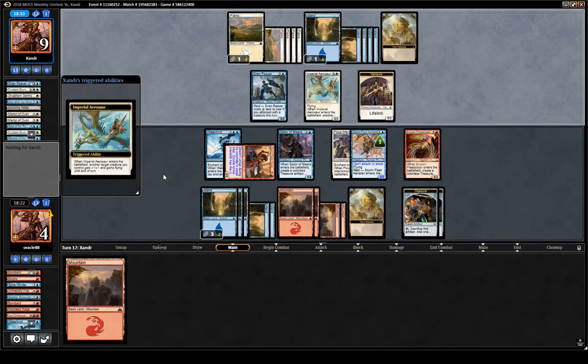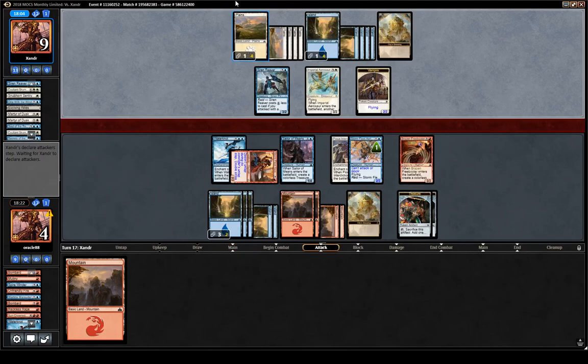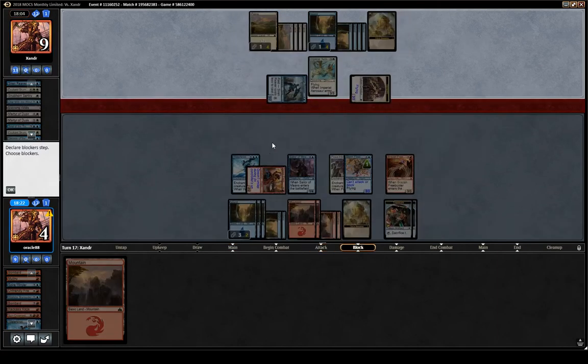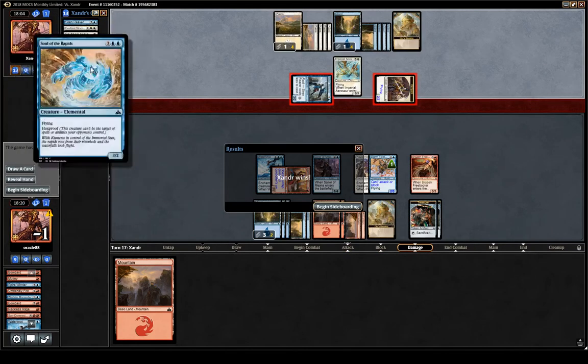It looks like a pump spell on the Reaver or the vampire — we're dead. They have a pretty good blue-white deck, and the fact that they have cards like Secrets means they just have a better late game.